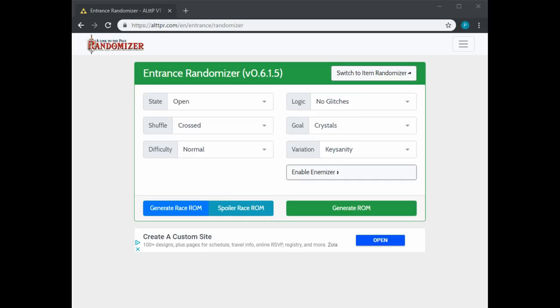First off, if you wanted to generate one of these seeds, these are the settings you would need to use. You'll start off with the open state, meaning that you don't have to worry about escape from the word go. You have from the start of the seed both the sanctuary and Link's house as a starting option. As far as the shuffle, you want to select crossed, which is where crosskeys comes from.